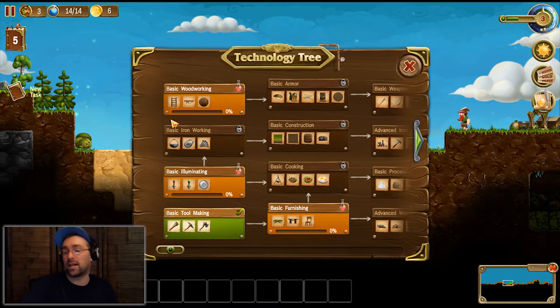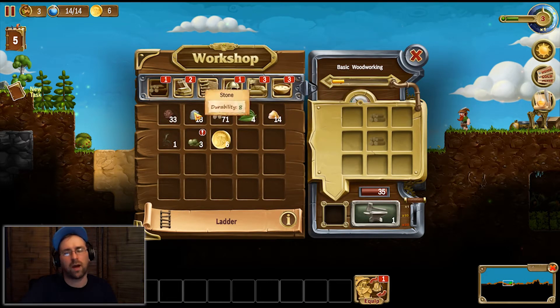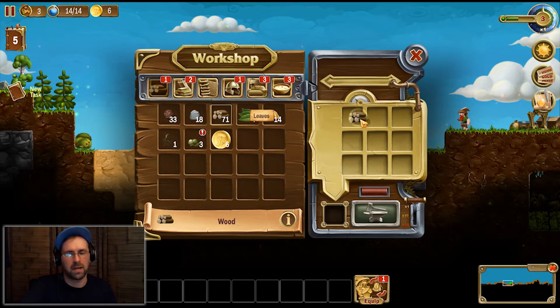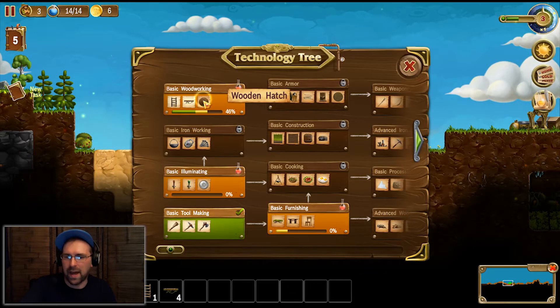So we're back on trying to fill our technology tree, get more people, and that means basic crafting. Let's see here. First, we want to craft ladders — makes it faster to climb. Log bridge, that's our next one. Wooden hatch.